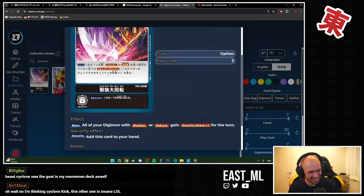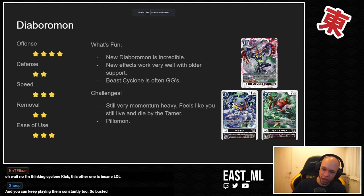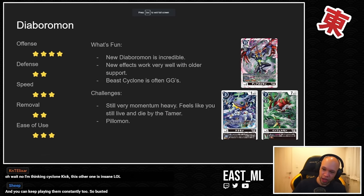I played like three tokens against an opponent, thought I had enough to live, then he played Beast Cyclone the next turn — well, shake my hand, it's time for me to enter the scoop phase. This card fits so well with the deck. Some challenges: the deck feels very momentum-heavy. It feels like you live and die by finding your Son of Arata Tamers — the more of those you have set up, the more memory you gain when you get to the board, essentially making the level six digivolve free.